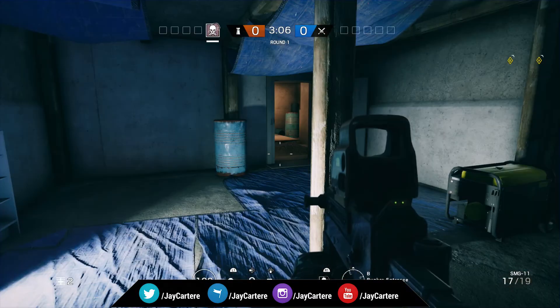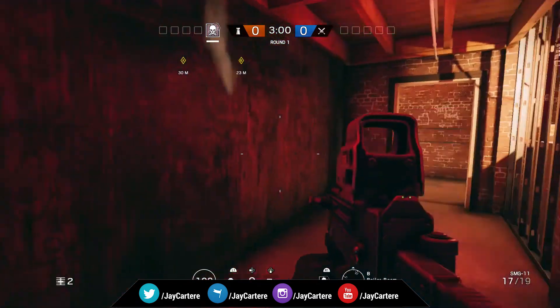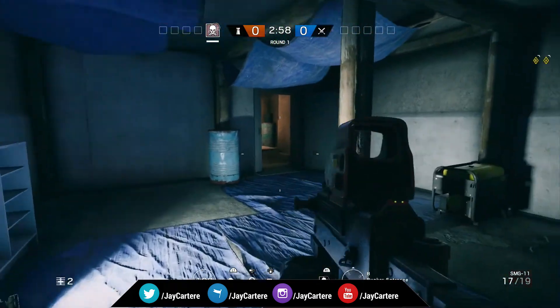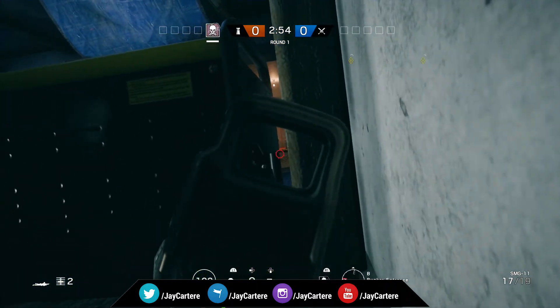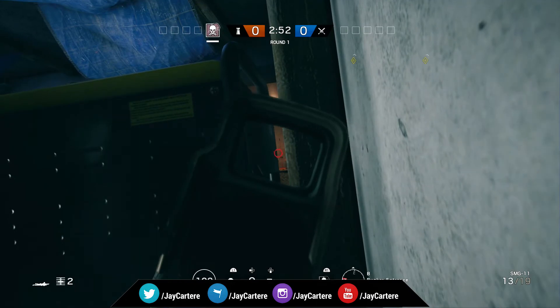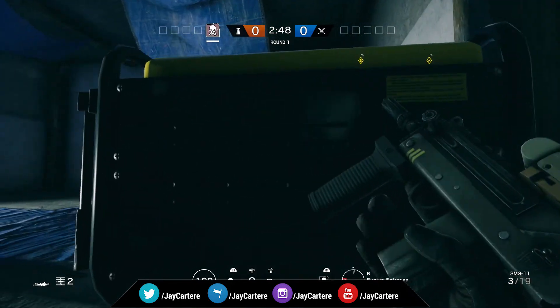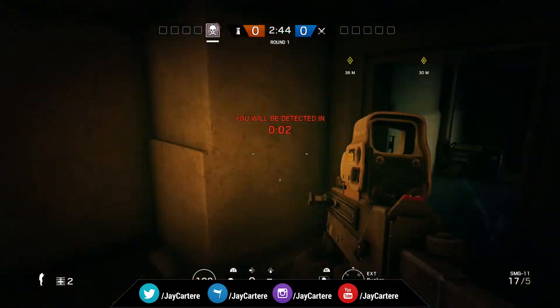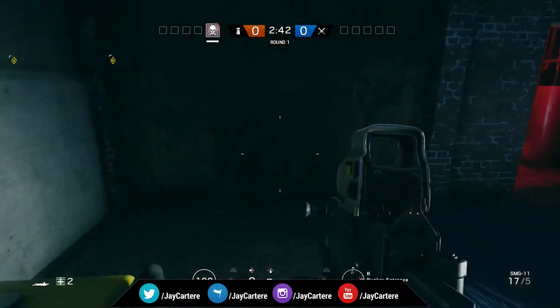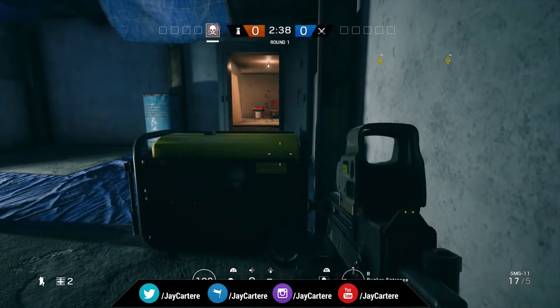The next angle is in the basement at the bunker entrance, right next to the little generator. Just go prone and get this lovely tight angle — you'll be able to kill anyone that comes through this door. They won't have a chance at shooting you back. Look at how small the angle is — it's pretty much a guaranteed kill if you set up right here and keep watch on that door.